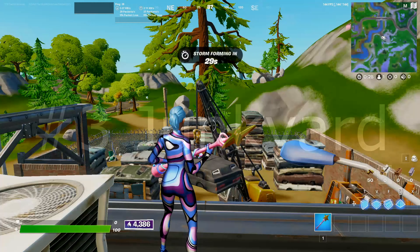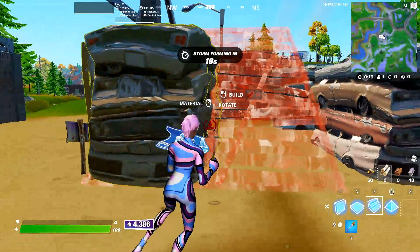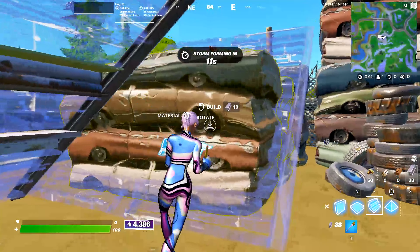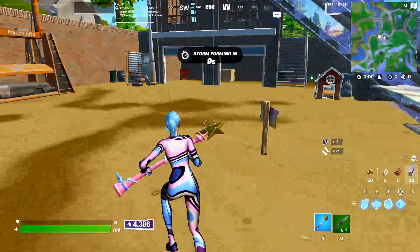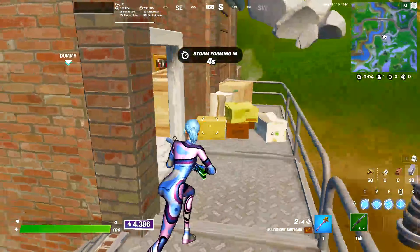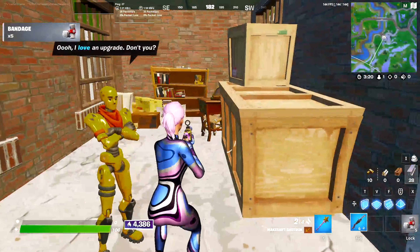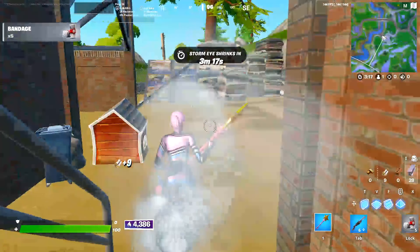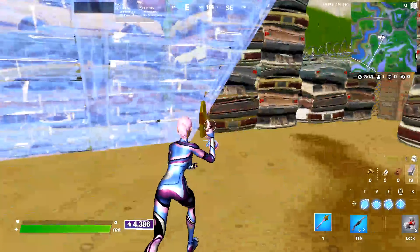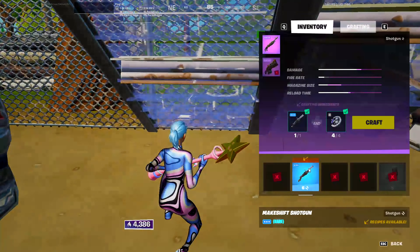The next drop spot I would recommend you land is Junkyard. Here's the reason why — if you break these cars with your pickaxe you can get a mechanical part from each of them. Say you had a shotgun like this green makeshift shotgun. A great thing about this POI is you can come up to the NPC, upgrade to a blue makeshift, come down here, farm some parts, and you've got yourself a spaz.